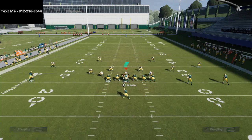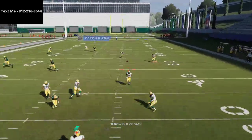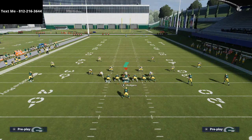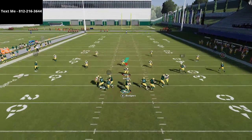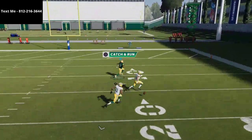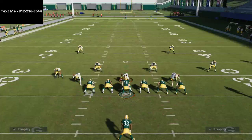The main route combination we want to show you is this crossing route and the post route with the deep dig. This is a built-in Portland concept. You do want to be checking your quick reads and making sure you have your running back on a quick read like a little option route. I would leave the tight end blocking because you're going to need the extra time if you're going for the bomb. Once he gets over the top of that corner — one little trick you can do, especially in a first and 10 situation...